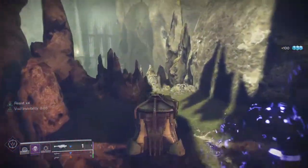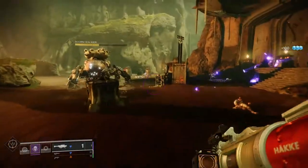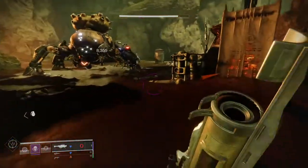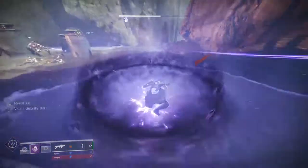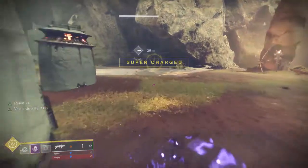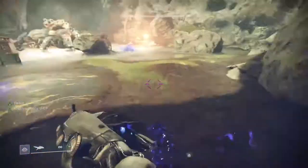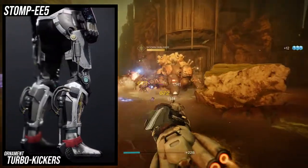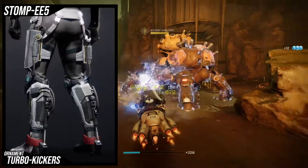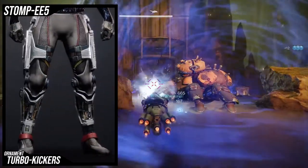So that's it for the Stompies. One of my favorite looks just because of how clean it looks. But once you start seeing the ornaments, specifically two of them, you start to notice that the limit is your own imagination. For the next ornament, we're going to be looking at the Turbo Kickers. This one is unfortunately not the best ornament — it's definitely the weakest one out of all the ornaments, but it is very much usable.